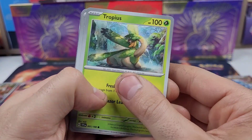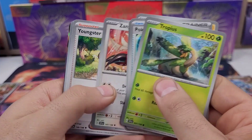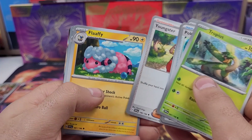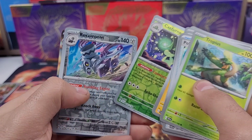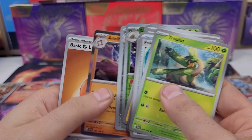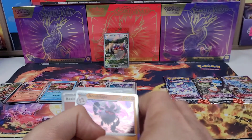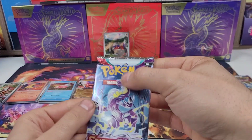Pack six: Tropius, Poké Ball Rotom, Palpad, Zangoose, Youngster, Flaffy, Cacturne, river from reverse, and then Annihilape. That's pack six done, on to pack seven — third to last pack.